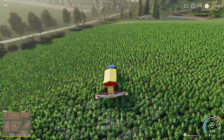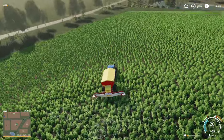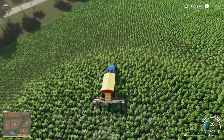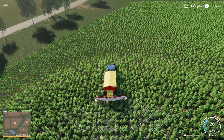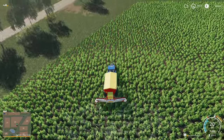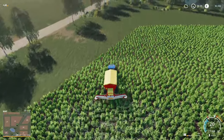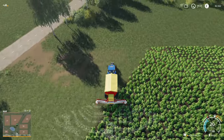It looks like the harvesting is done. I'll just finish up this contract and then we'll go empty out what we've got left, sell the last of the canola, see how we end up, and set a goal for how much contracting money I'm going to need to make.